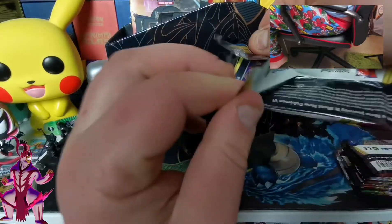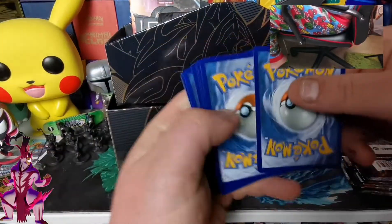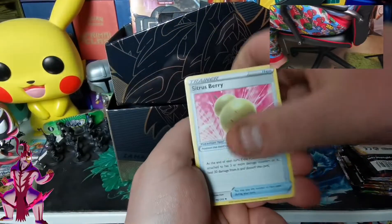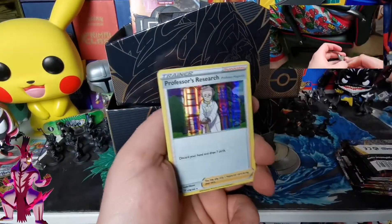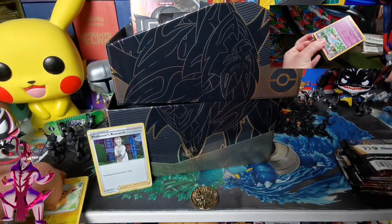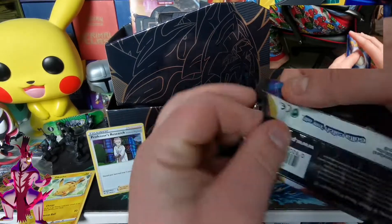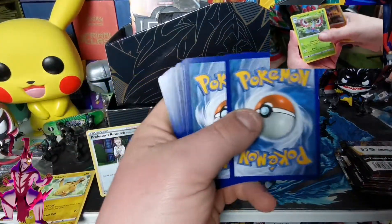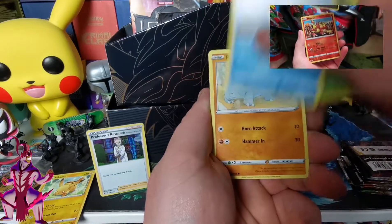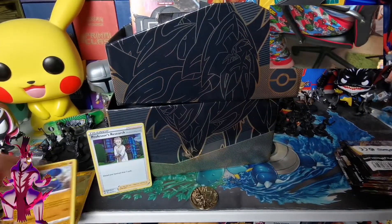I'll try to slow down a bit so you can keep up. B's doing it randomly - boom, fire! Starting off with a holo. Starting with a bit of upside-down code cards. What secret rares do we need from this set? I don't freaking know - that's what I pay you for! Well, we've both got a holo so far.